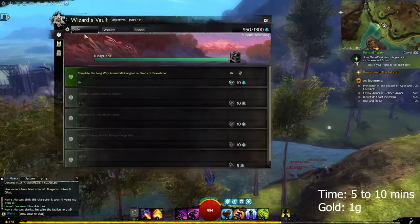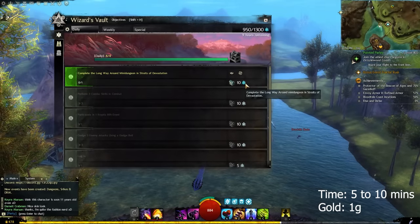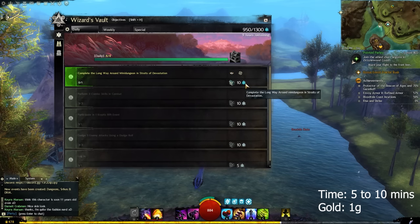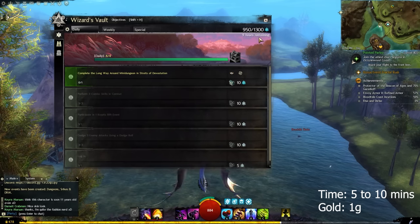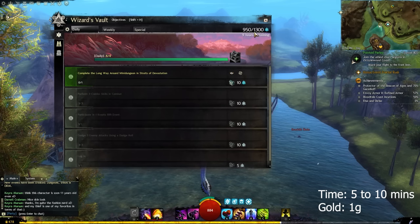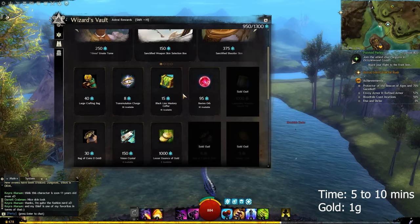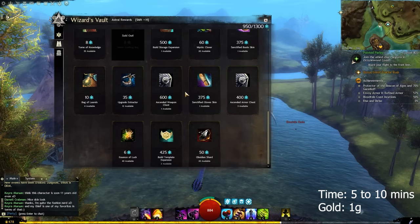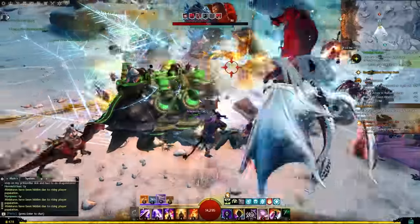Starting off with number one is the daily Wizard's Vault. Now that we have five objectives and we should only complete four out of the five, we have a bit more flexibility when it comes to completing the daily Wizard's Vault. Go ahead, do those and get your first one gold for the day. This is very important as you can also use the astral acclaim you get from the dailies and weeklies to get rewards worth a good chunk of gold from the Wizard's Vault.